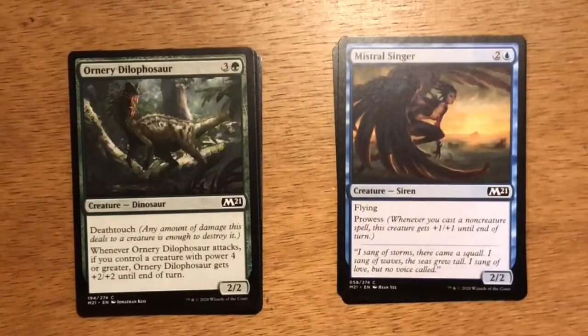Next up is Honored Dilophasaur. Four mana, three and a green. It's a dinosaur at 2-2 with deathtouch. Whenever Honored Dilophasaur attacks, if you control a creature with power four or greater, it gets plus two plus two until end of turn. This card works really well in both the red-green and blue-green strategies. You play this on turn four and it holds the ground game simply because it has deathtouch and it's going to take out just about any creature on your opponent's side.